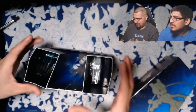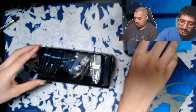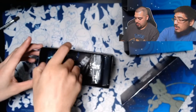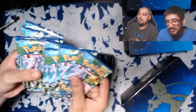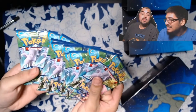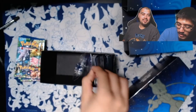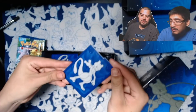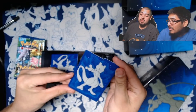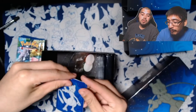Let's see what we got up in here. We're going to slide this off. So we got the tin packs — 1, 2, 3, 4, 5, 6, 7, 8, 9, 10. Yeah, I can count — 10 tin packs inside. We also got these lovely little dividers for our Pokemon hoarding needs. Those are pretty nice.